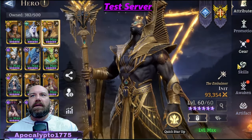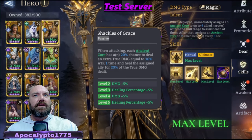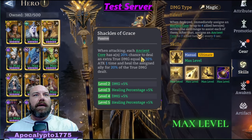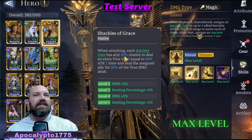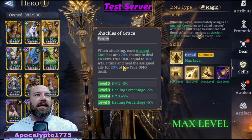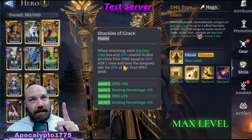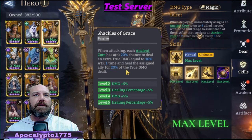There was also one thing I was looking at with Mr. Init. His passive — when attacking, each Ancient Core has a 20% chance to deal extra true damage equal to 30% attack, one time, and heal the assigned ally for 20% of the true damage dealt.